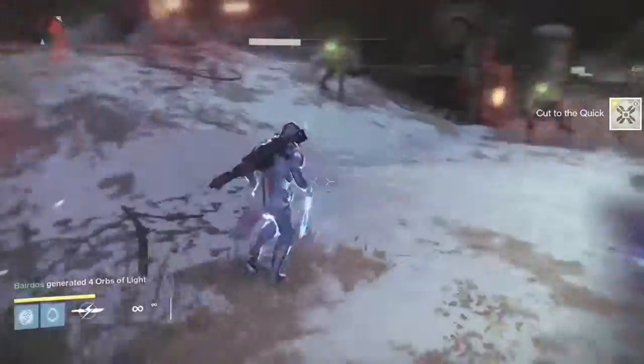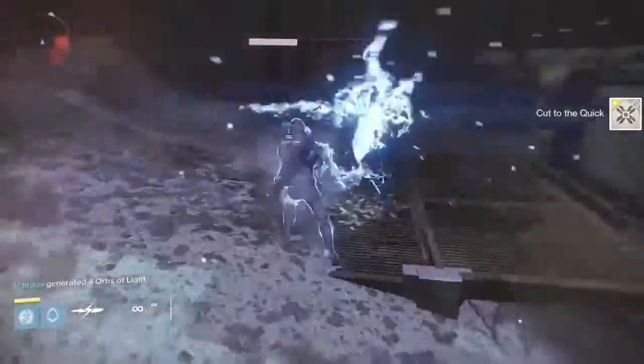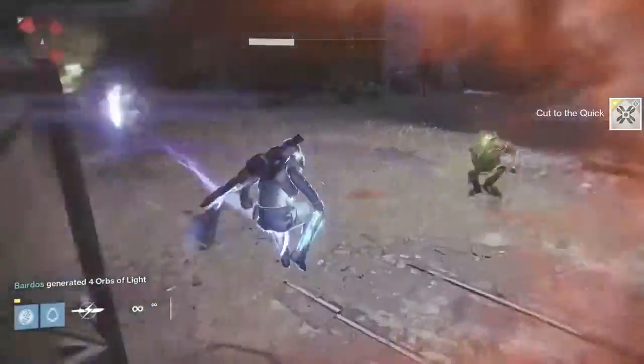As soon as you land you'll notice a massive crowd. As soon as you activate that, that's Cut to the Quick done. There's another quick guide on how I do it.